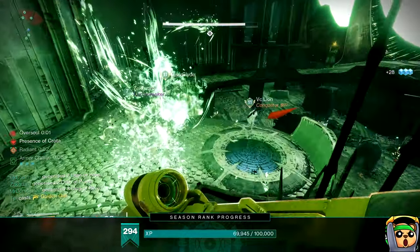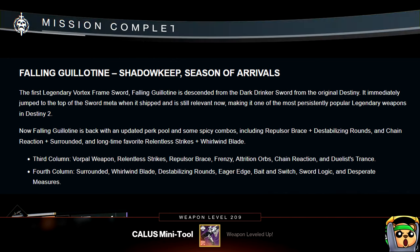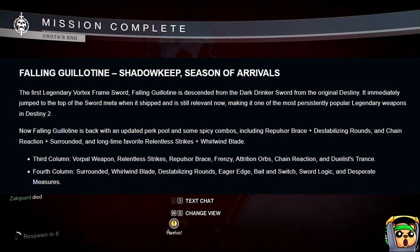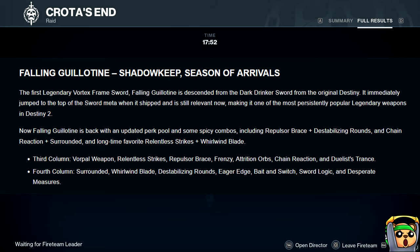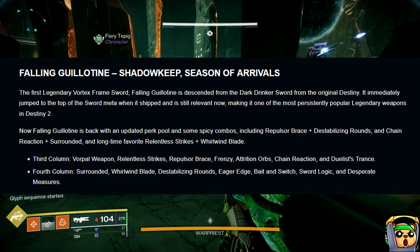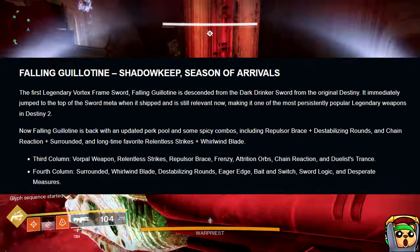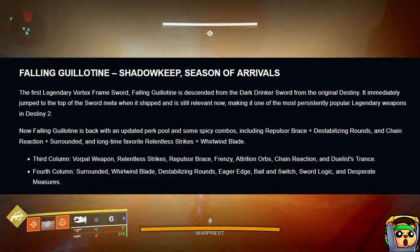This new version of Falling Guillotine can roll the following. Column three: Vorpal, Relentless Strikes, Repulsor Brace, Frenzy, Attrition Orbs, Chain Reaction, and Duelist Trance — the only perk in this column that's legitimately useless in my opinion. In the fourth column we have Surrounded, Whirlwind Blade, Destabilizing Rounds, Eager Edge, Bait and Switch, Sword Logic, and Desperate Measures.